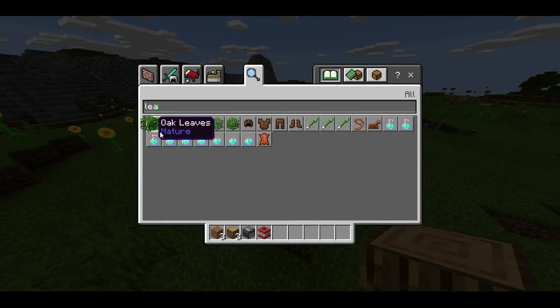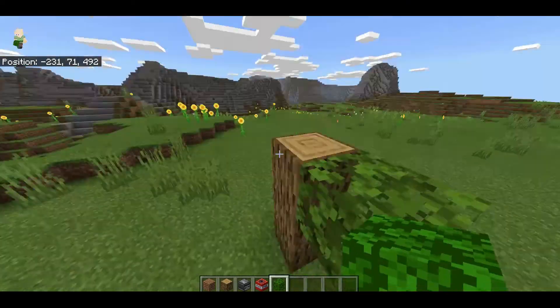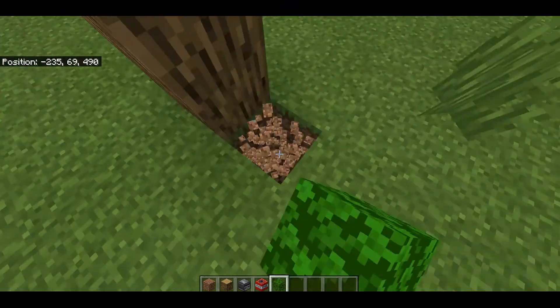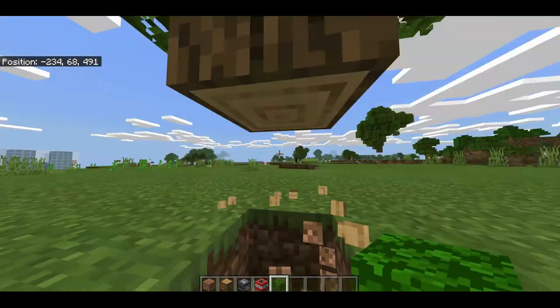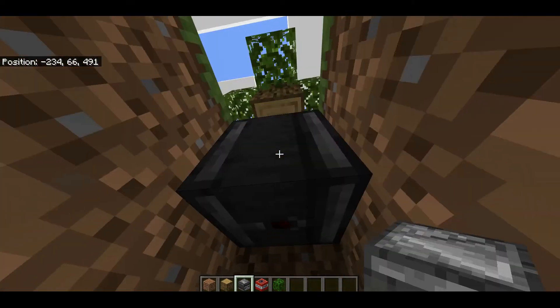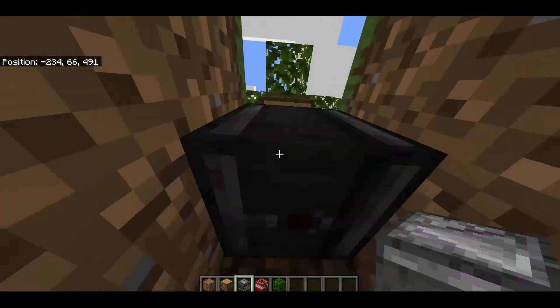So if we get some leaves - you could use a real tree, but the other one over there blew up so I'm just making my own quick one. Then we need to go down a bit to place an observer, with the face pointing up, which is what you do from the bottom.